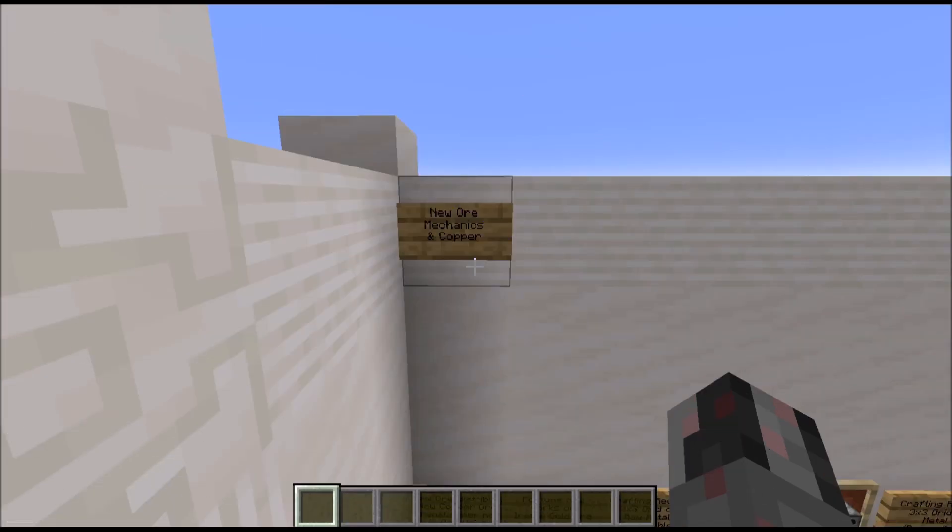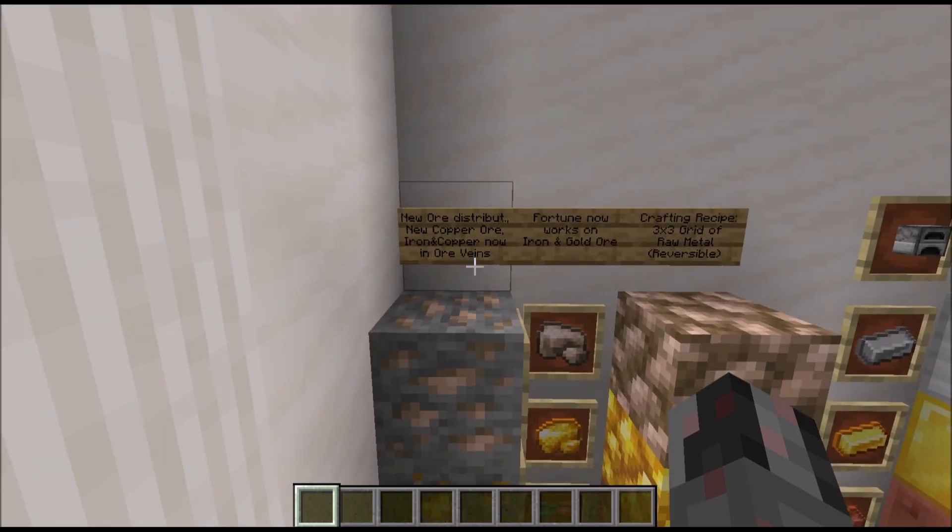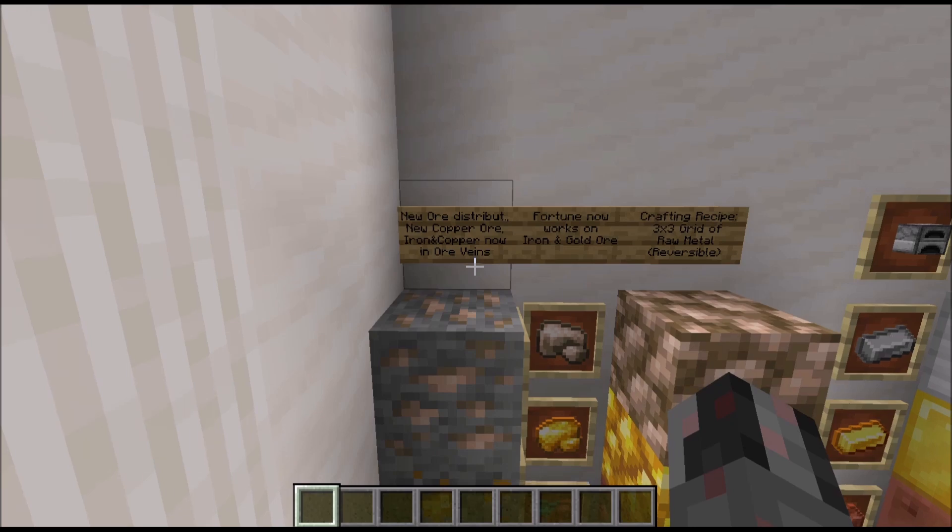Let's start with the new ore mechanics and the new metal, which is Copper. They changed the ore distribution — the probabilities of what ore you can find at what height in the world. Since this will most likely change in the near future, I won't go into the details here. They also added the new copper ore and ore veins, which are smaller or larger bands of iron and copper ore where you can find quite a lot of that in close proximity.